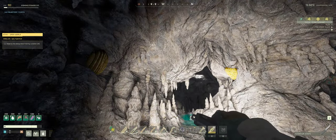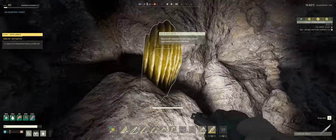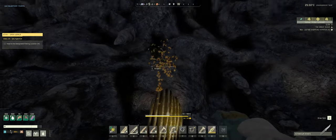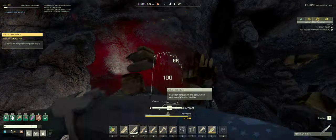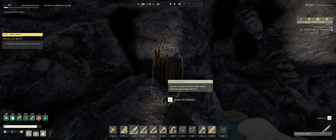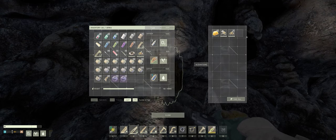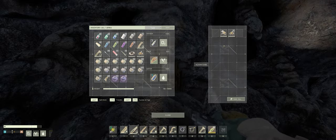There are two hives in this cave. That's what they look like - that's the hive there. You get close to the hive and just attack it until it says 'press E to interact.' The hives heal themselves but you can still interact.